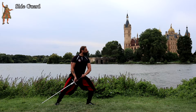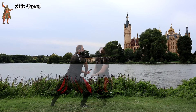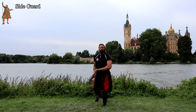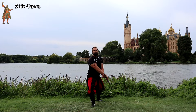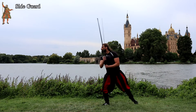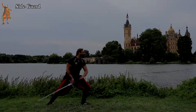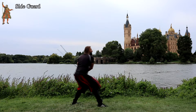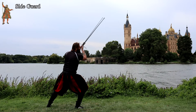Side guard. This guard can be the starting position of the understrikes. Nevertheless, understrikes are also very often executed out of the Ox, which is also the safer variant. But if you execute a full upper blow into the previously mentioned Change and then turn the blade, you quickly get into the side guard. More importantly, this guard is particularly good for striking beautiful crooked hoops.